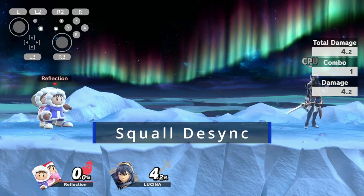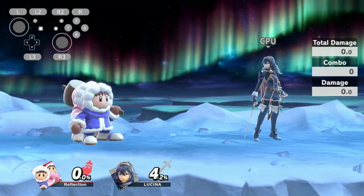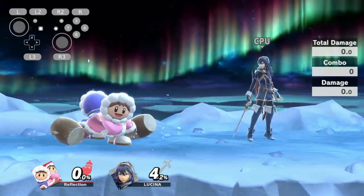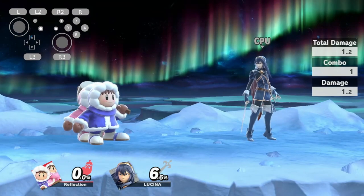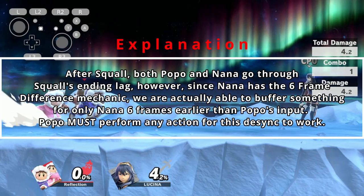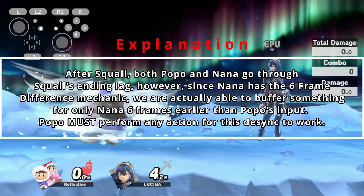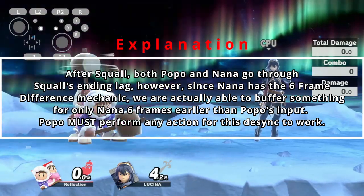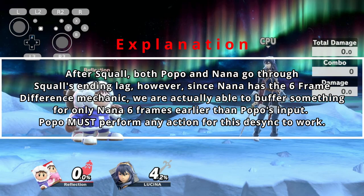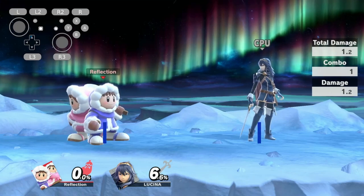The Squall desync is a commonly used desync by all professional Ice Climbers for combos or even for retreats. The timing for this desync is very easy, as the final swing around is the time you would input Nana's option and then Popo's option. The reason this works is that after Squall, both Popo and Nana go through Squall's landing lag. However, since Nana has the 6-frame difference mechanic, we are actually able to buffer something for only Nana's 6 frames earlier than Popo's input. Popo must perform any action for this desync to work.